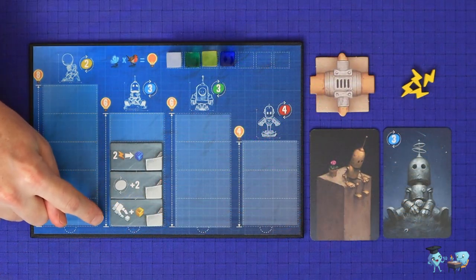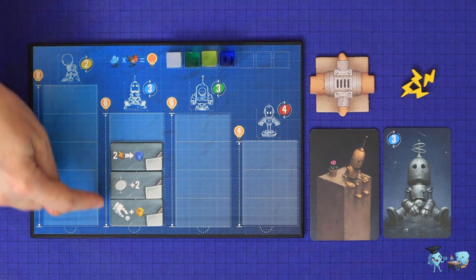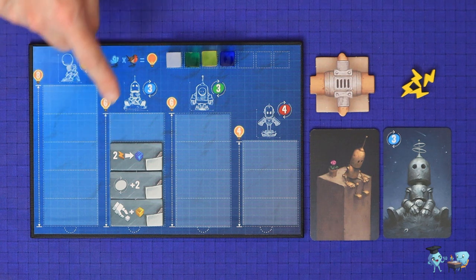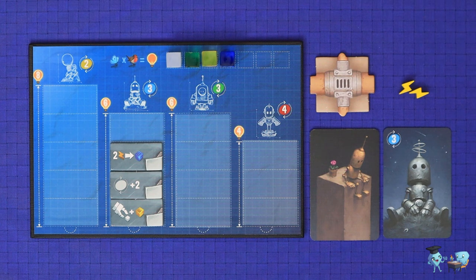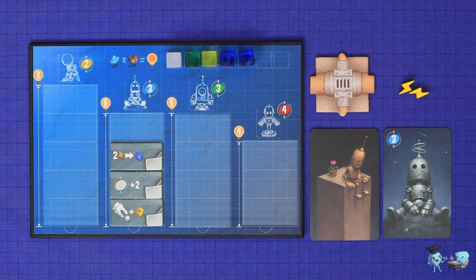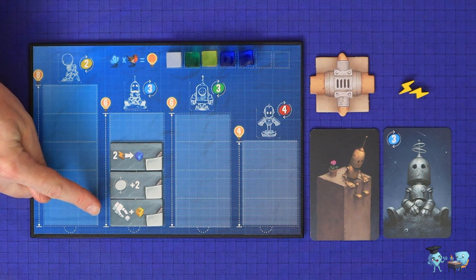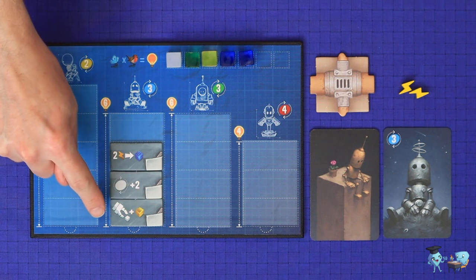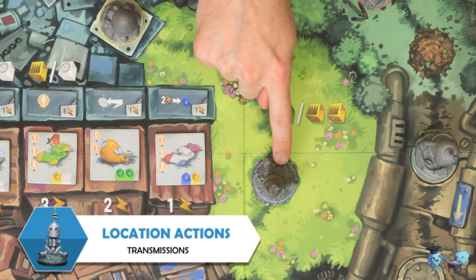If you have any idea tiles on the robot you've chosen to move, during your turn you may resolve any or all of them in whichever order you wish. Some of these show a discrete action — for example, a player moving the blue robot could spend two electricity to gain one blue engram. Some ideas will increase a robot's movement range or otherwise change its movement rules, and some will give an extra bonus when comboed with a specific action on the board. In that case, you would only get that bonus if the robot did that action.